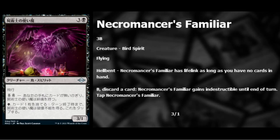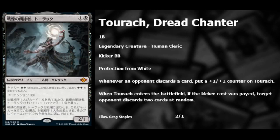Necromancer's Familiar — three black colorless — a Bird Spirit that's a 3/1 with flying. If you're hellbent it gains lifelink. For one black you can discard a card to give the familiar indestructible until end of turn, and it taps. Four mana and it doesn't do enough — won't see Modern play, probably good in draft but I don't even think it'll see EDH play.